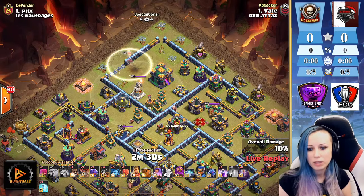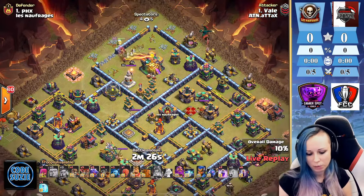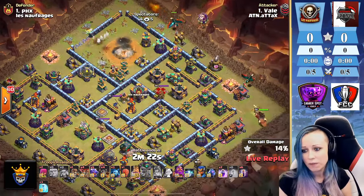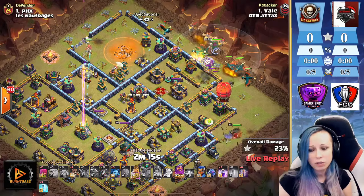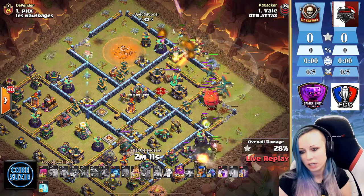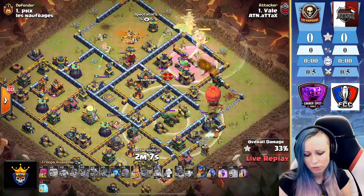Using the invisibility spell on the queen, making sure going down — popping the ability, going down using the king, funneling that three o'clock corner and now starting his dragons, deploying a bunch of minions in front of them. We're gonna get that first scattershot pretty soon.